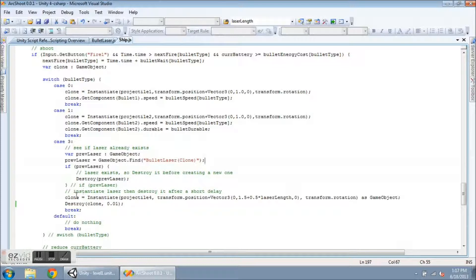After that, it's going to instantiate a clone of projectile 4, which is the bullet laser prefab. I put it at transform.position and add a Vector3 to it — I want it to shift up in the Y direction so it does not overlap with the ship. Right now I'm adding 1.5 plus half of the laser length. And I always call Destroy on the clone in 0.01 seconds, so that if it's the last time I fire the laser, the cylinder gets destroyed quickly and doesn't get left behind when I move the ship.